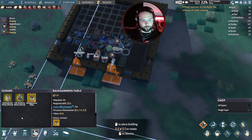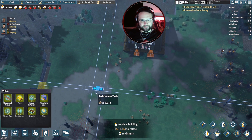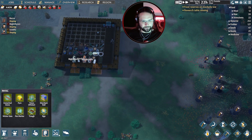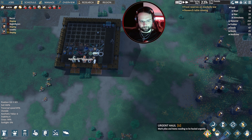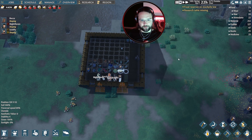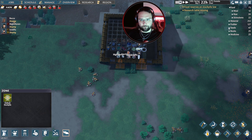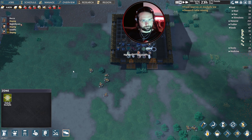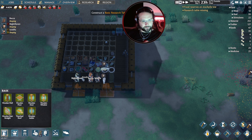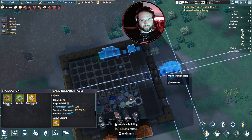A backgammon table would be decent — we're just going to throw that in this back corner. We've got pyres, unmarked graves, fences and stick traps. This entire island is going to be a pen, although I guess we'll build a proper pen somewhere at some point. Let's build a research table as well, I guess. We've got our seeds. That can just get crammed in here at the back.